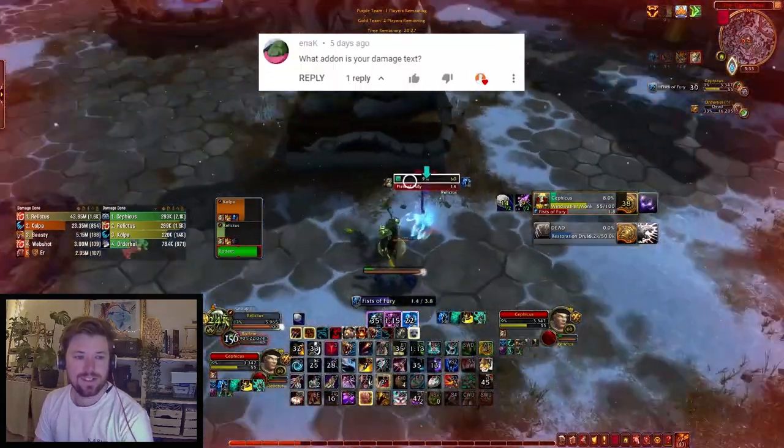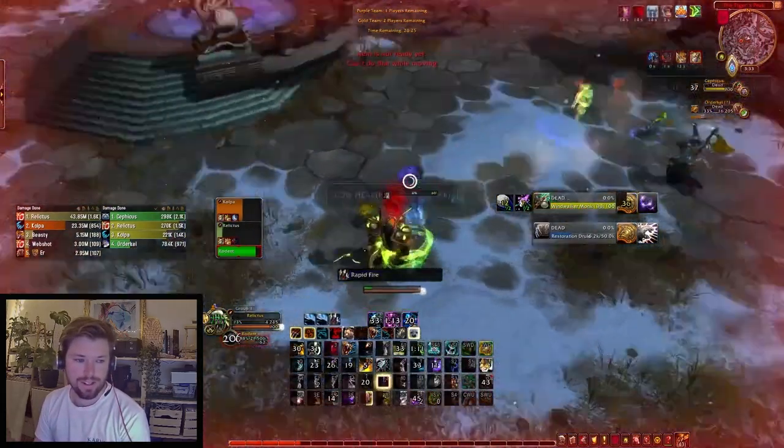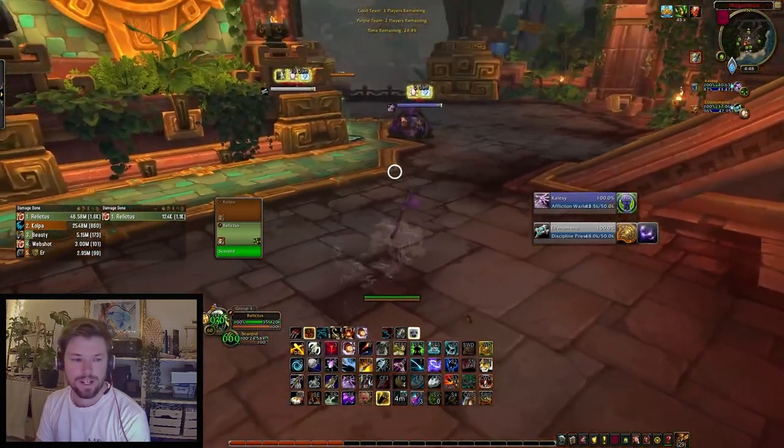What add-on is your damage text? That one is Nameplate Scrolling Combat Text.